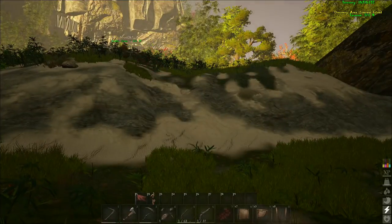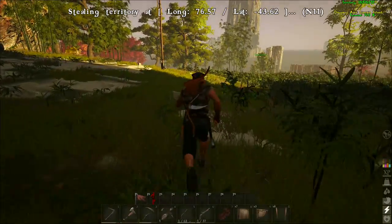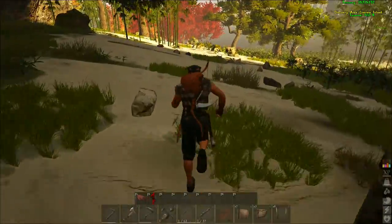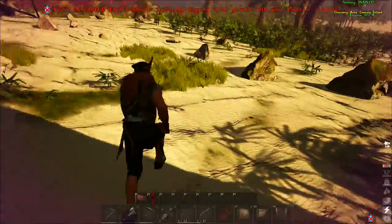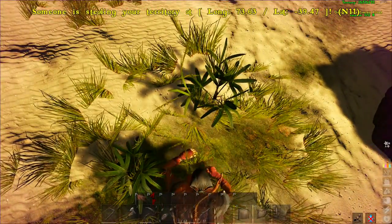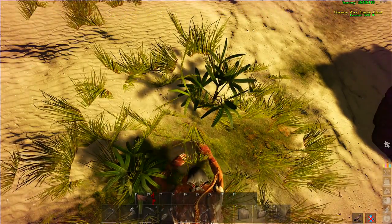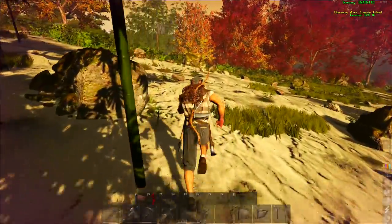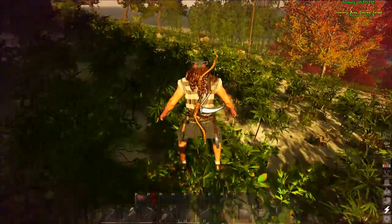With resources out of the way, the first build is basically just building around something you've already bola'd. This is mainly used for animals you need to bola and keep bola-ing while feeding. In this video I did a pig — same concept — you bola the animal and then build around it.